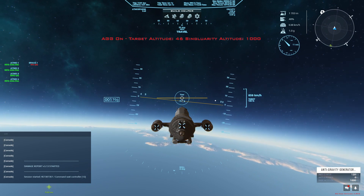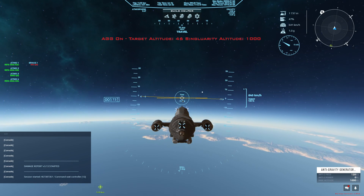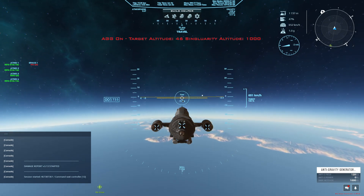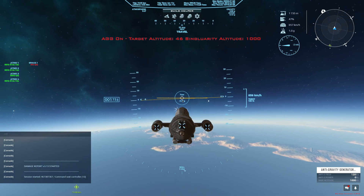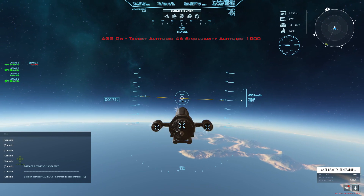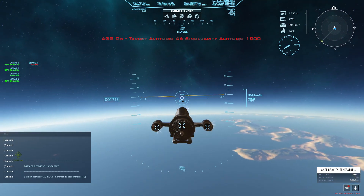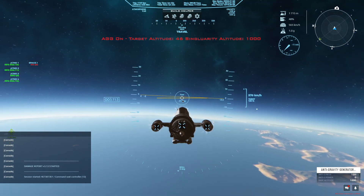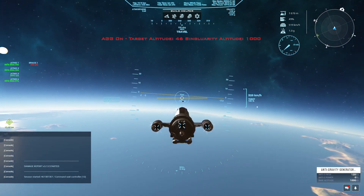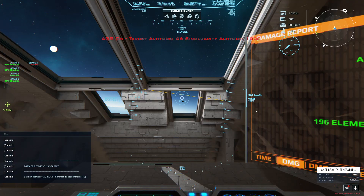You can see we easily get above 1000 meters. To leave the atmosphere and go into space flight we would have to reach an altitude above 4000 meters on Alioth. But I don't have any space fuel with me at the moment, so that wouldn't work right now. It's just a short demonstration flight in the atmosphere of Alioth.